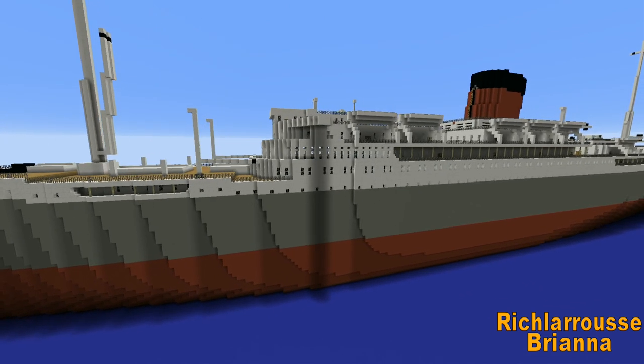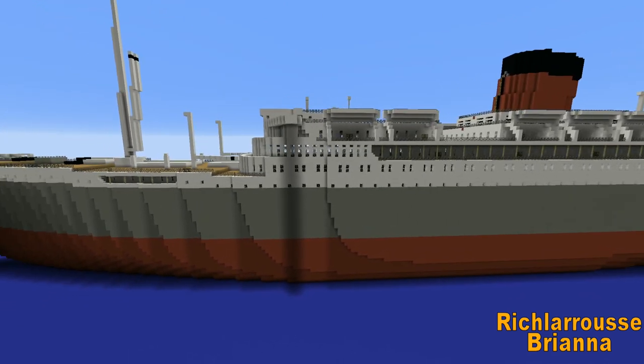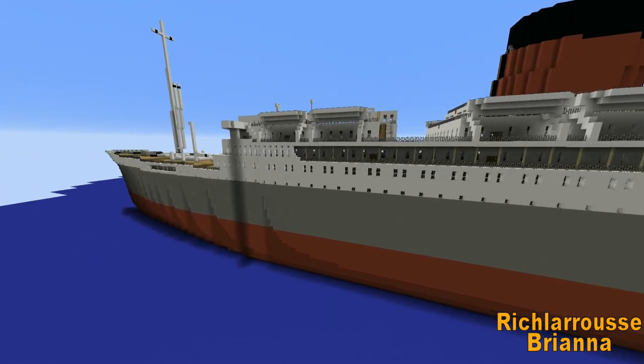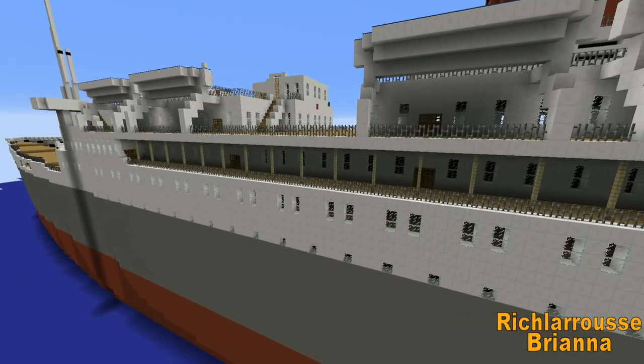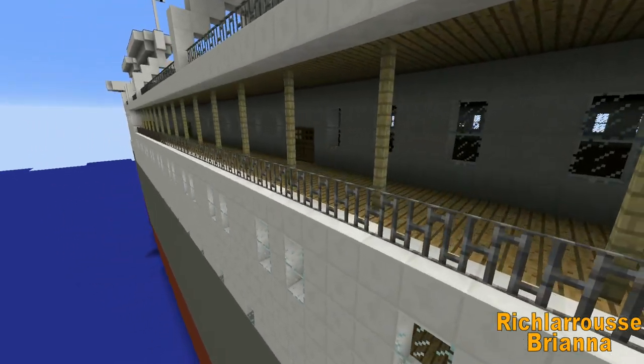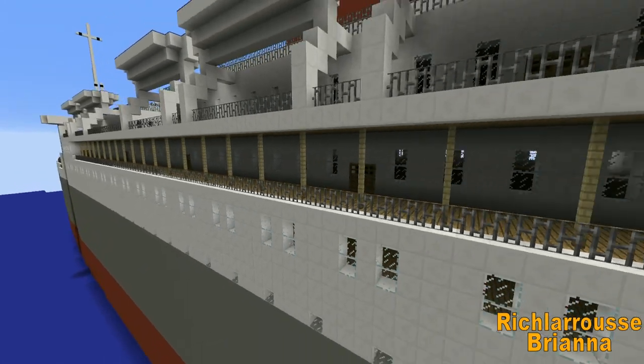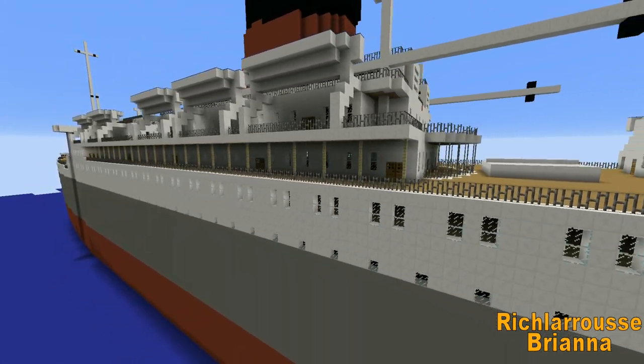The promenade deck is one block higher than the rest of the decks, just to incorporate everything. What I do now, because I use pillars — I use wood fence pillars — I put the pillars in one block so I can have the handrails on the outside, like they do on some ships, and they don't look too bad in my opinion.